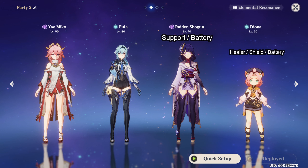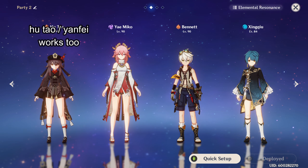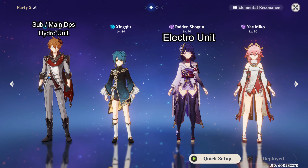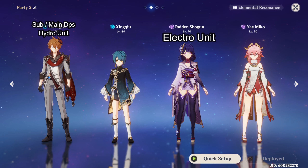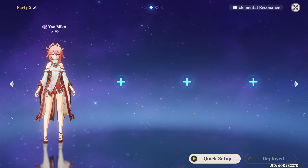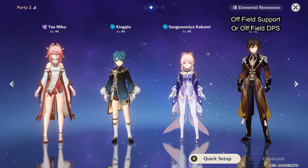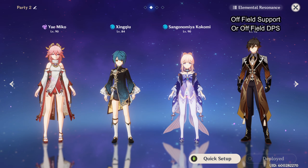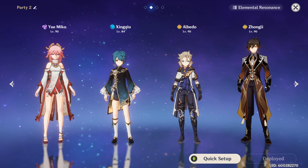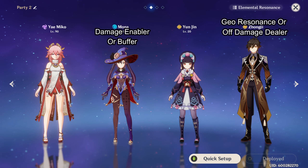Running Yaemiko with a Eula main DPS team is fine too for consistent superconduct. The fireworks comp of Yoimiya, Bennett, Xinqiu, and Yaemiko is fun and strong. Taser comps are better than ever since Yaemiko consistently procs electro — something like Kokomi, Xinqiu, and Fischl with Yaemiko makes a very fun taser team. For main DPS Yaemiko, try replacing Raiden Shogun in the national team with Yaemiko, or run Xinqiu, Kokomi, Yaemiko, and Zhongli for electrocharge. Yaemiko, Xinqiu, Zhongli, and Albedo works well with geo resonance and constant off-field damage. Yaemiko, Mona, Yunjin, and Xinqiu or Zhongli rounds out the options.